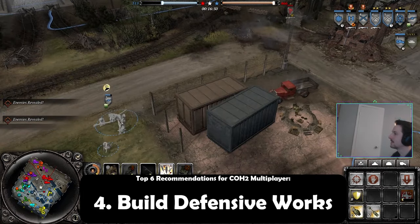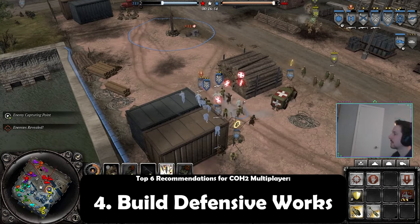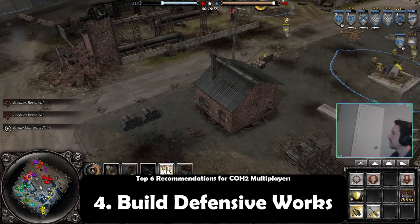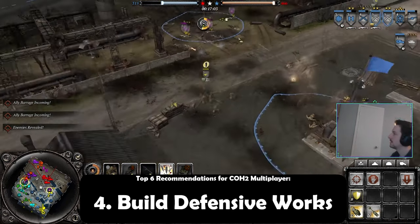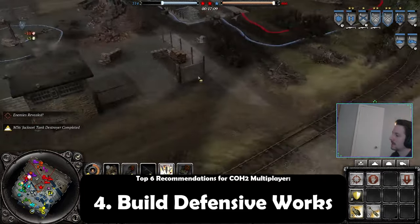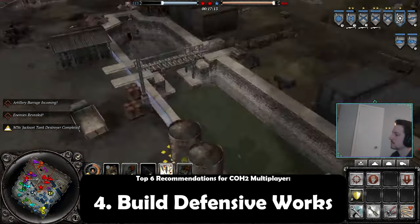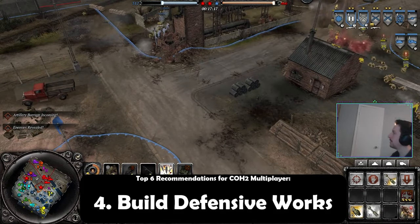The fourth recommendation I would have is defensive works. This I think is most opportune with the Americans, but if you notice a front that is not having a lot of activity and you can spare your rear echelon, go and fortify that side. In Port of Hamburg, this is best on the northern bridge or the bridges in particular. If you don't want to flank and you just want to seal that area off, it's best to put tank traps down and then put some barbed wire, and continue to do this over and over again.